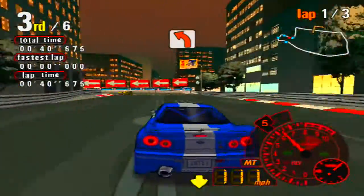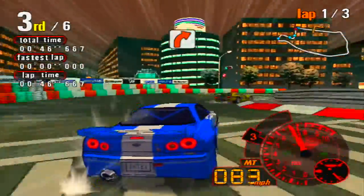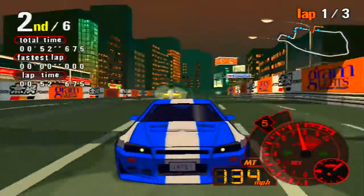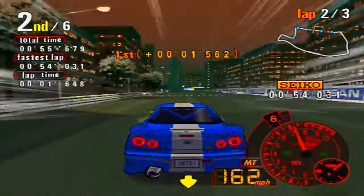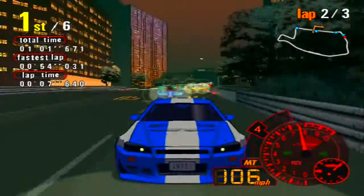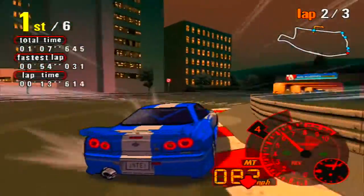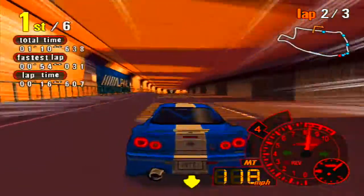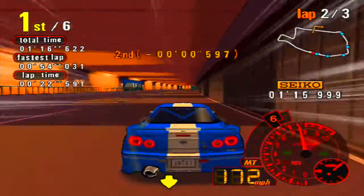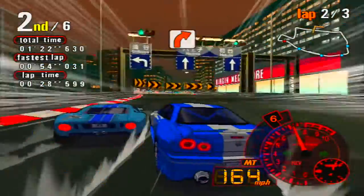My goal for this LP, as opposed to Tokyo Xtreme Racer 2, was to focus on vehicles I didn't use in TXR2. I did use the Viper in part three, but all other parts have been different vehicles — the 300ZX in part one, the Lancer in part two, the Sports 800 in part four, and the Skyline in part five. Wait, did I seriously do a 54-second lap on the first go?